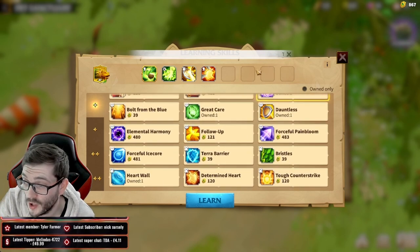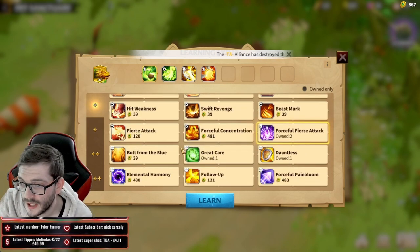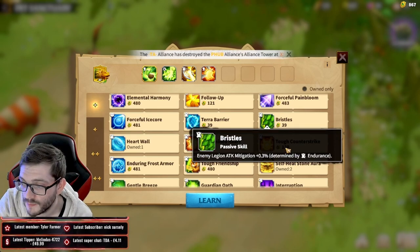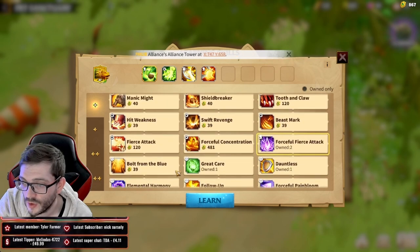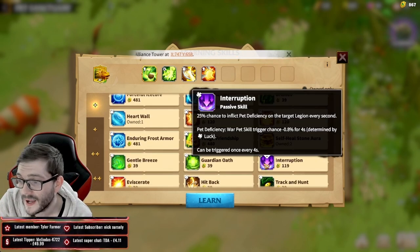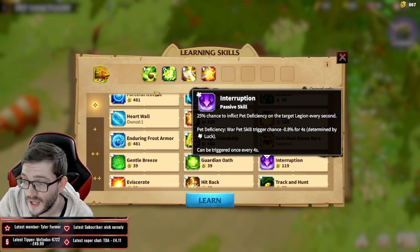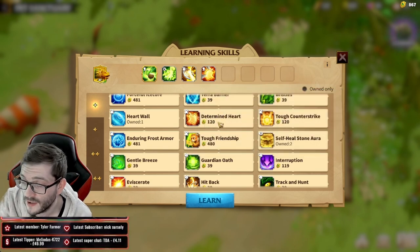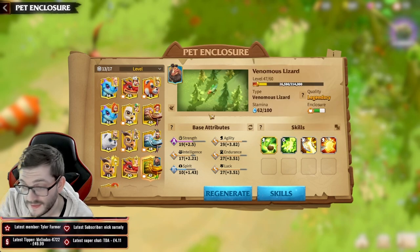To summarize: if you want the Venomous Lizard more offensive, do the Fierce build. If you want more protective, go the healing or Heart Wall route. For raw stats, you can mitigate attack or go with interruption to stop enemy pets from working - since you're hitting people at very far range this will trigger quite often, which is funny and effective. Those are the skills and attributes for this pet.